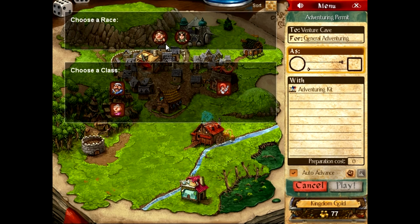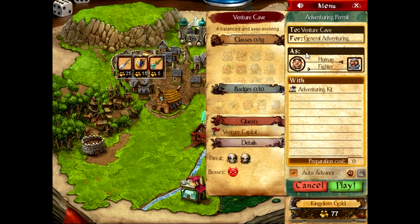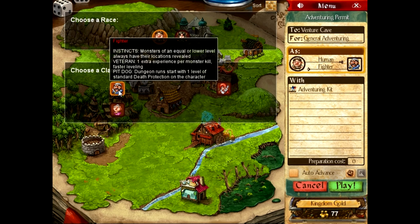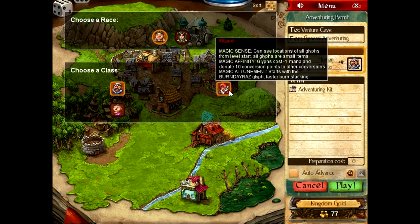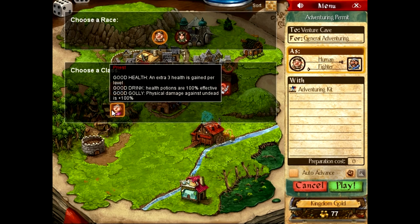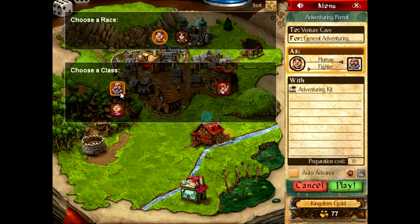Now I can choose a race and a class. This gives us six permutations. I can be a human fighter. I can be either a human or an elf — humans get an attack bonus for every 100 conversion points, while elves get a little bit more mana for every 70 conversion points. As a fighter, you get the passive benefit of a sixth sense where you can see monsters at the same level or lower. You could also be a wizard — can see locations of all glyphs from level start — or a priest, which gives extra three health per level, and physical damage against undead is plus 100%. Why don't we play as a human fighter? It's the most simple.